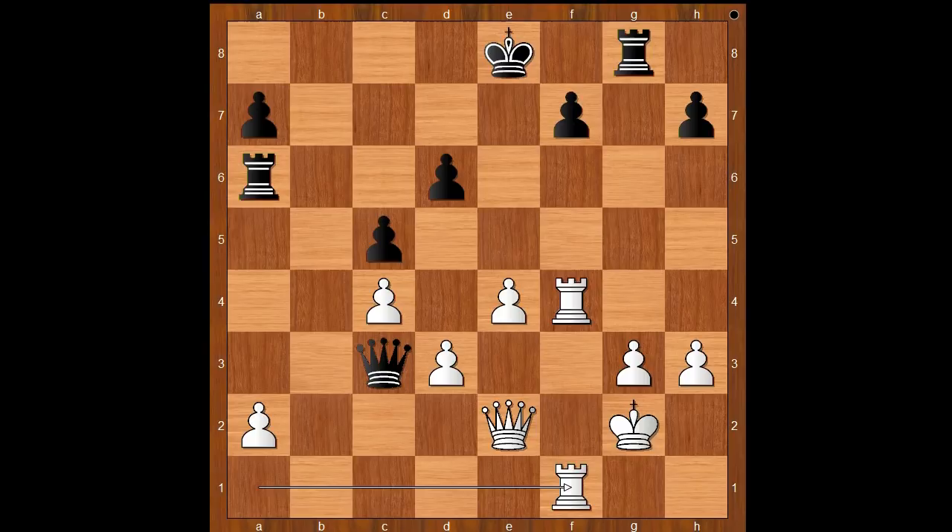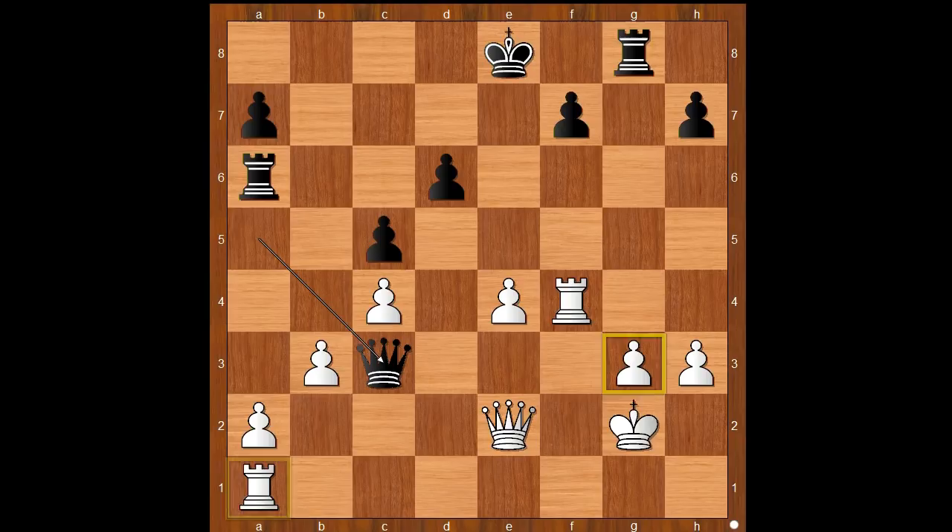Back to our game. After d takes on c4, we have queen to c3. How to defend against both threats? How would you defend the rook and the pawn on g3? Would you play queen to e1? Well, the best defense is a bit tricky.